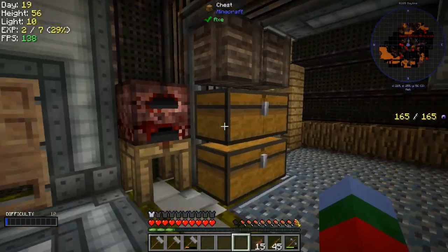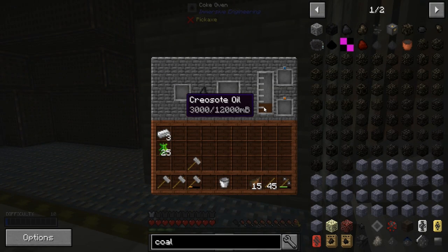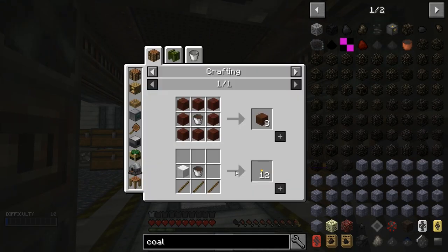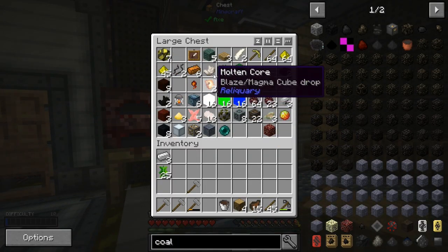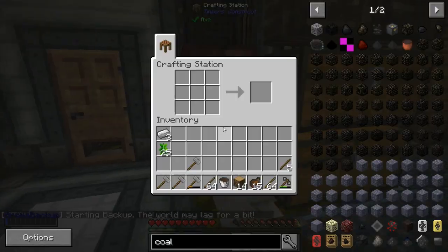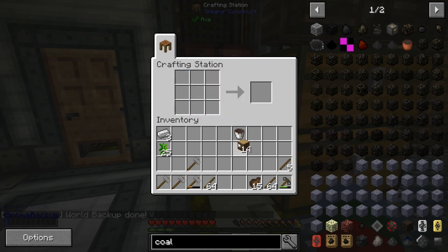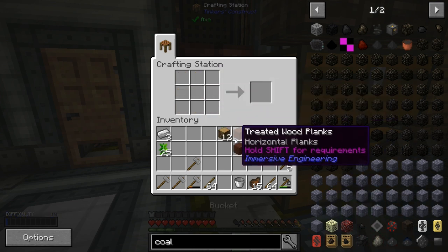Let me grab a bucket and we're going to get started. I also completed the first quest for that. So now we have a bucket of creosote oil. To make treated wood — I don't think you can do treated logs, I think it has to be treated wood. Let me check if I have any wood. I have sticks and a little bit of wood — let's see what we can do. I think it really does have to be logs, so let's break two of these down. There's eight treated wood.